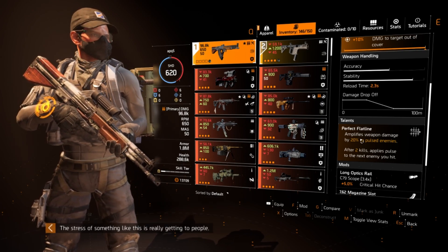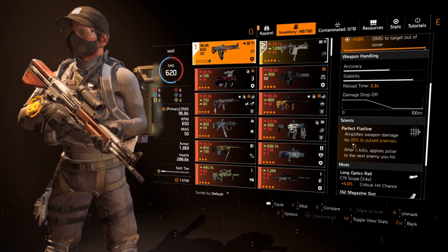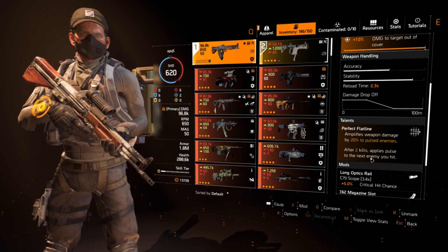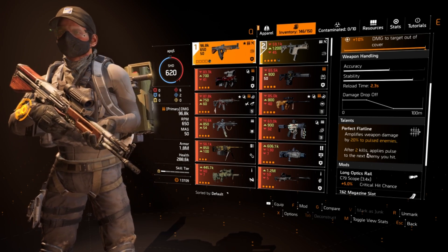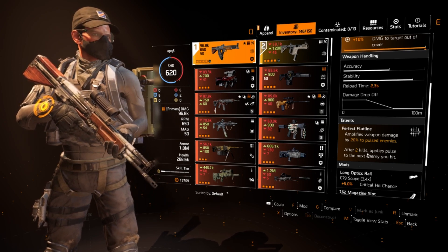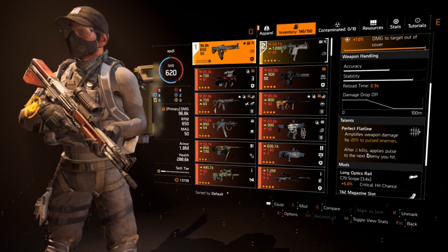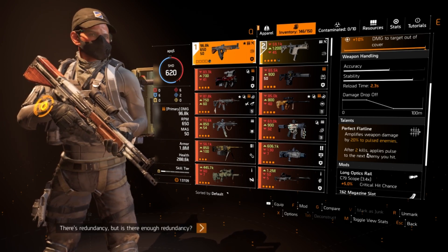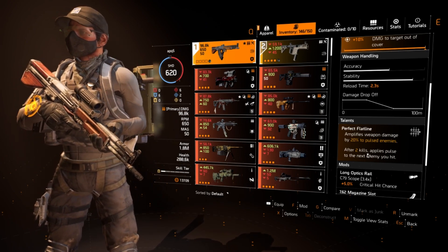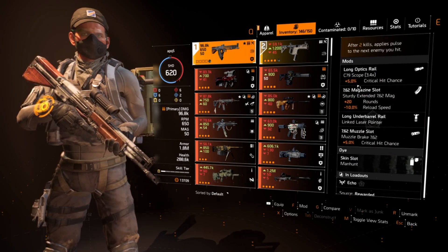The main reason you're running this assault rifle is for the talent perfect flatline, which is exclusive to the TKB and the named Dare LMG. Perfect flatline amplifies weapon damage by 20% to pulsed enemies, and after two kills applies a pulse to the next enemy you hit. That second part won't matter much because you're always pulsing enemies anyway — people aren't running pulse resistance right now, which is why heartbreaker builds are a huge sleeper pick.